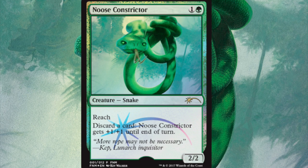Today we're going to talk about Noose Constrictor, which is the Friday Night Magic January promo. This will come in foil with different artwork. I think the different artwork is very good and better than the previous artwork — I didn't realize it was a noose before, but now I get it.